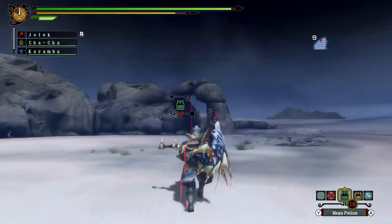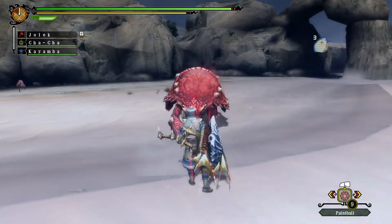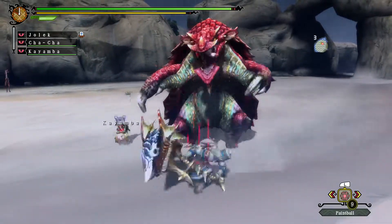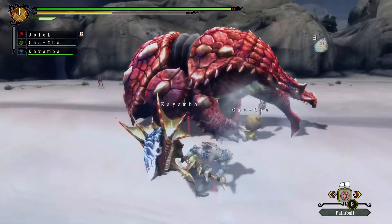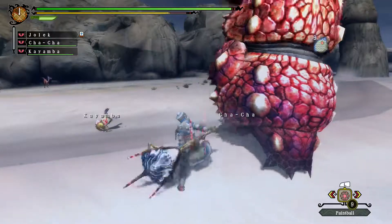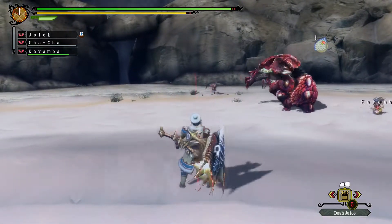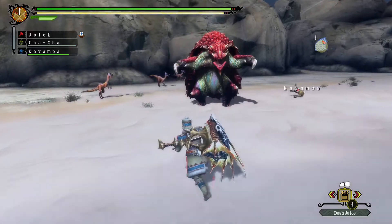We started right next to one of the Volvidon — quite convenient. None of those connected to the head. Even though I'm aiming at it, it's difficult to get a knockout. It's not like I'm just hitting the body; I actually went for the head. I have energy drinks as well, but I won't be needing them with the dash juice.